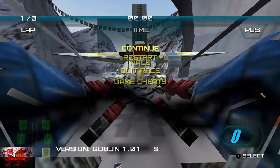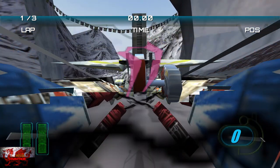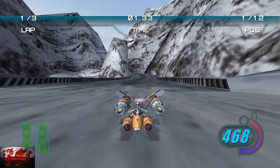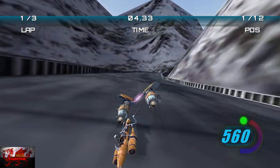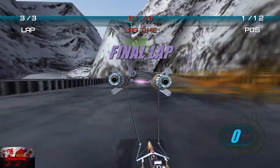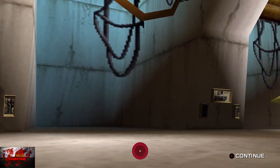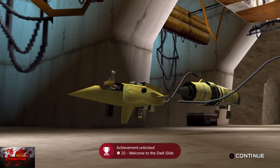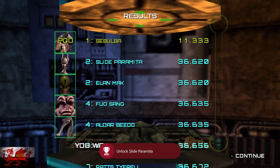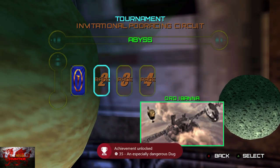This time we can start a race. As I said, we need to put the AI level down to five or six. But this time, once we win, we're going to get two achievements. For this one, when you go into the cheats, press the left bumper again four times so you can get the little mini-map around the screen. That'll get you the Welcome to the Dark Side achievement for unlocking Slide Parameter, and An Especially Dangerous Dug for winning a race with Sebulba. So that's two done.